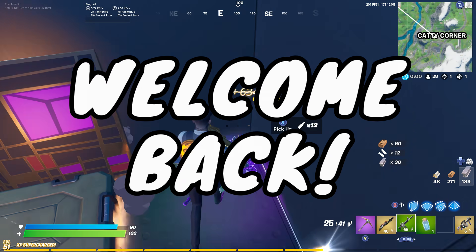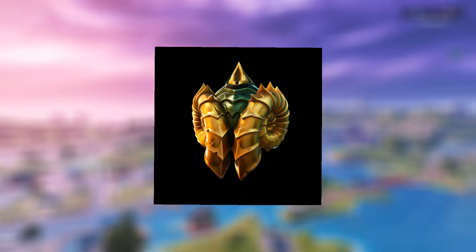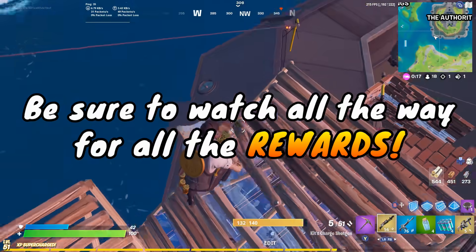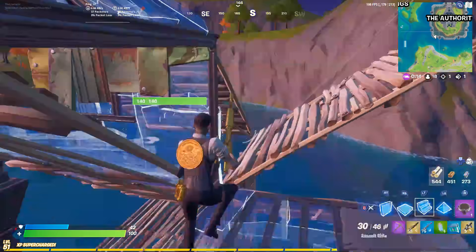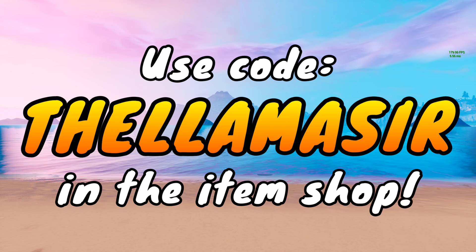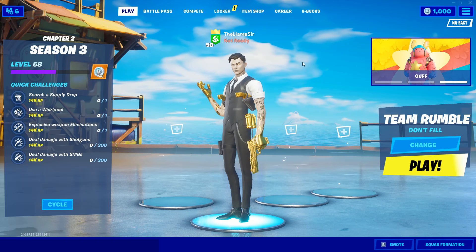Welcome back to another Fortnite video. We have got a ton of challenges and things to talk about. New ones just got released in game, so I'm going to be showing you how to do them and how to unlock the Aquaman back bling. It's a brand new item you can fully unlock today. If you're new to the channel, hit that subscribe button and turn on notifications. Use code TheLawmaser in the item shop as an Epic partner to help support the channel.